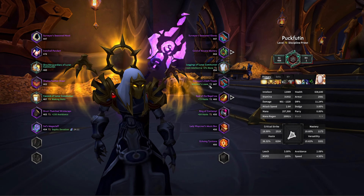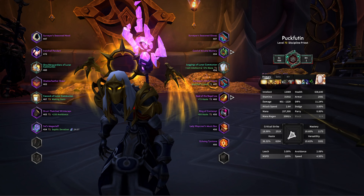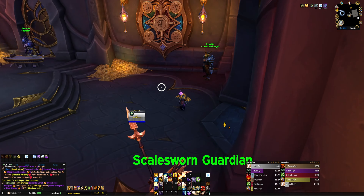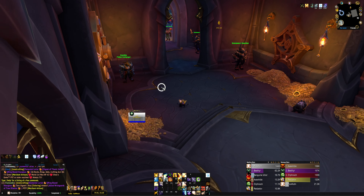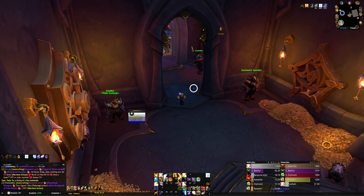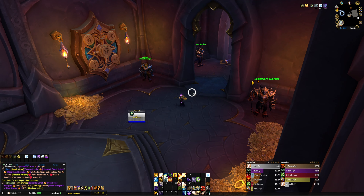Let's equip the neck and check our item level — now sitting at 456, which is pretty solid. Pretty happy with all my vaults. The trinket on the Mistweaver Monk was pretty bad, but we did get a lot of raw intellect out of it. Anyway, thanks for watching — if you enjoyed it please consider liking and subscribing to the channel, and we'll see you all in the next video.